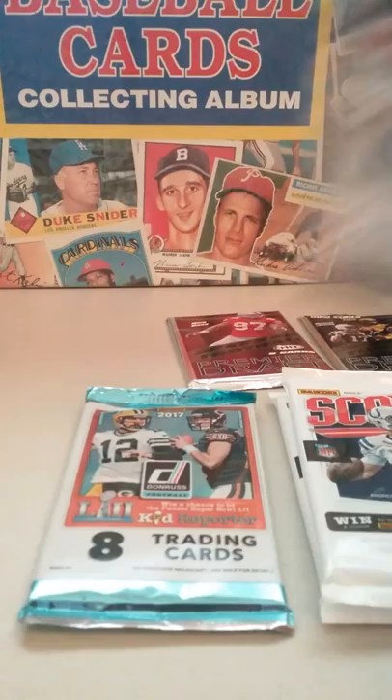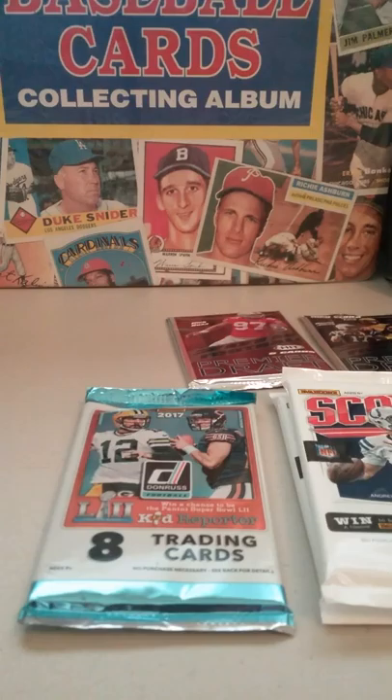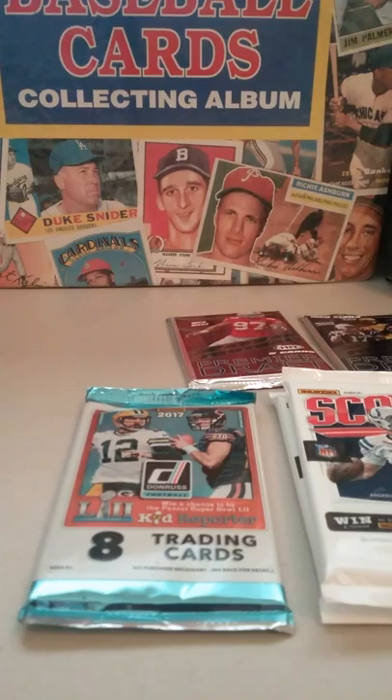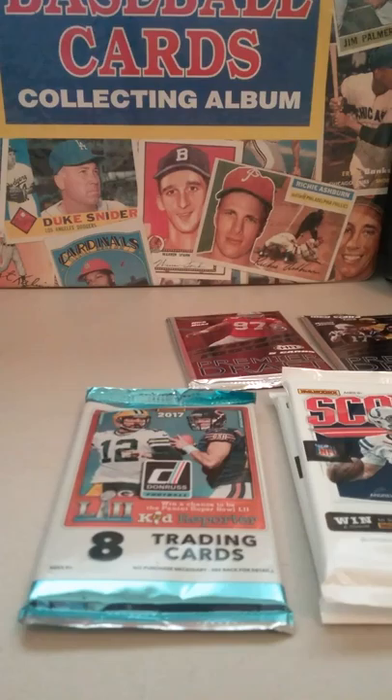Okay, thankfully four more to go. I'm going to save the five extra bonus cards for last because something tells me that might be the only thing that saves this box. The oldest pack I think is the 2013 Prestige — I'm not sure how good that is. AJ Brown, Jeffrey Simmons, Devin White, Devin Singletary — well, we're really Devin into it.